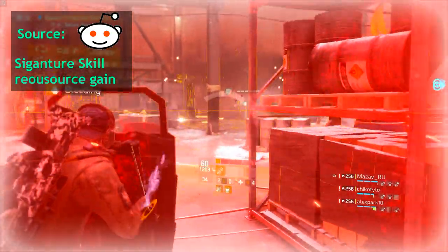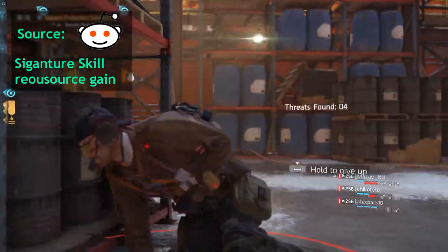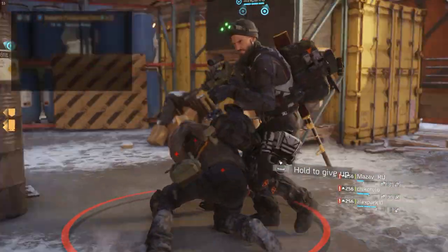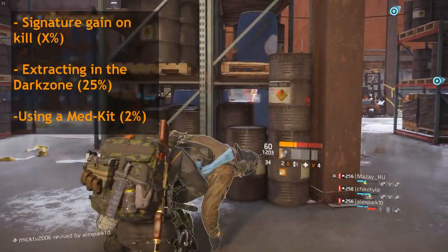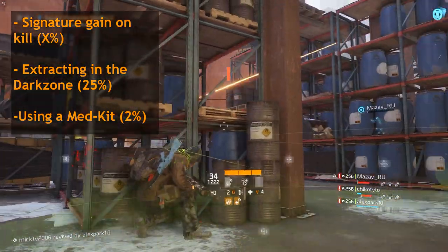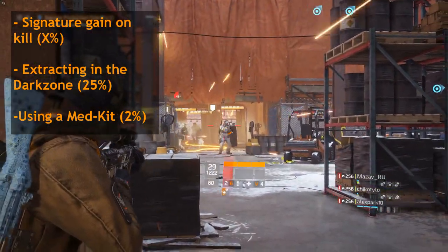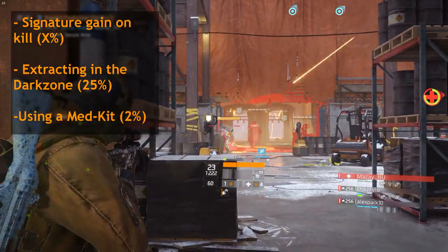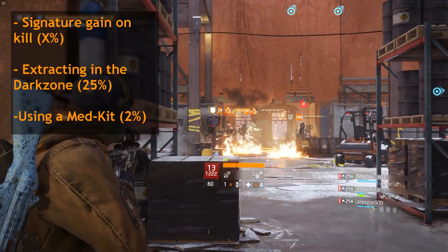To understand what signature skill resource gain is, you need to know a few things. This stat affects how much cooldown is removed once you've completed one of the following tasks. The most common one is signature resource gain on kill — by killing an NPC or equipment. The second one is a surprising one: extracting in the dark zone. And the third and last one is using a medkit.